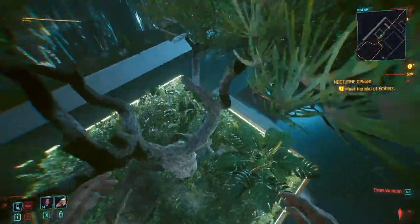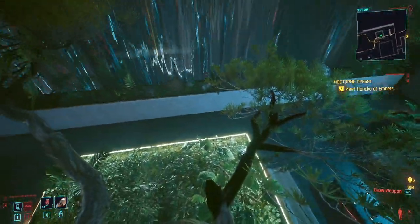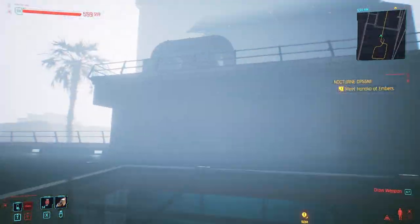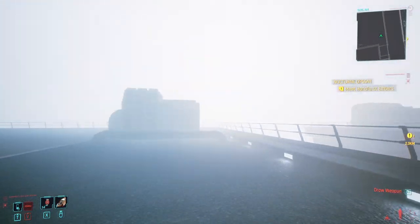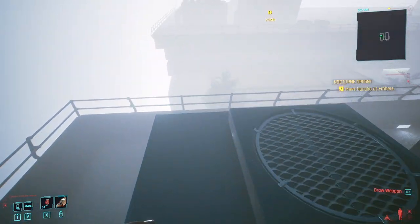You jump onto this tree here — quick save here because this next bit is tricky — and jump up onto that, and there you go. You're straight through that skylight and the rest is fairly easy. Have an explore around; I tend to dick around too much, which makes editing very difficult.